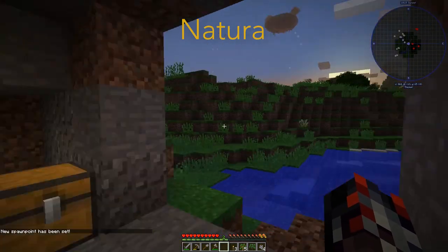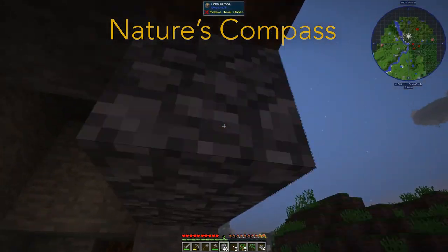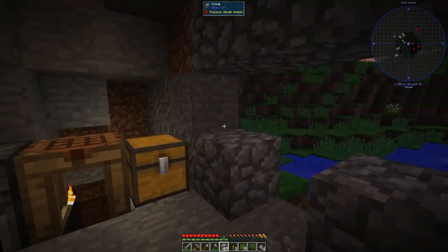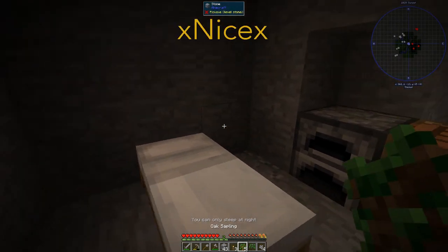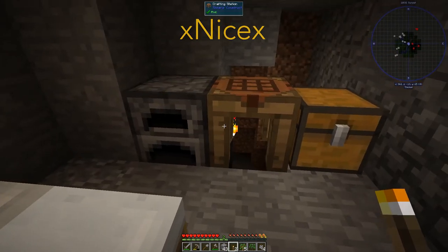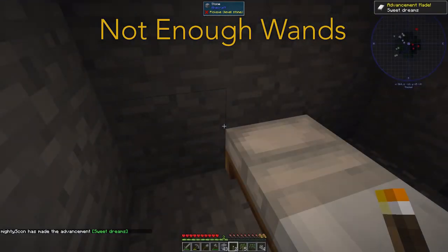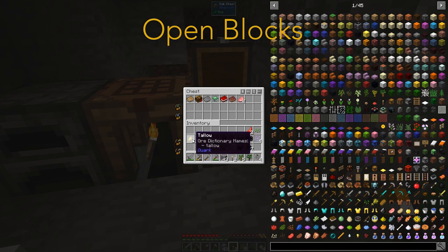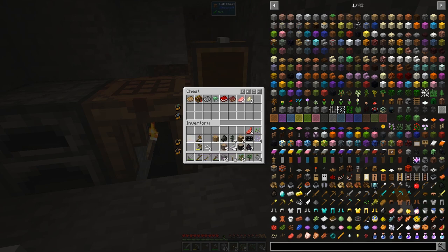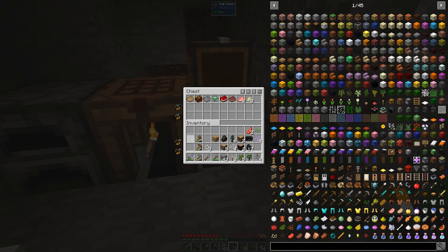Lost Cities introduces a new world that resembles a derelict post-apocalyptic city. Magic Bees adds new bees that produce wax for magic-based mods like Botania. More Overlays provides improved interfaces to light levels and chunk boundaries. Natura adds additional trees and plants into the game. Nature's Compass provides a method to find specific biomes. Nether Portal Fix is a fix for vanilla nether portals. Not Enough Wands adds wands that allow you to perform different tasks such as teleportation. Open Blocks adds a wide variety of blocks and items into the game. Open Computers provides a computer that simulates real-world building and automates various other mods.